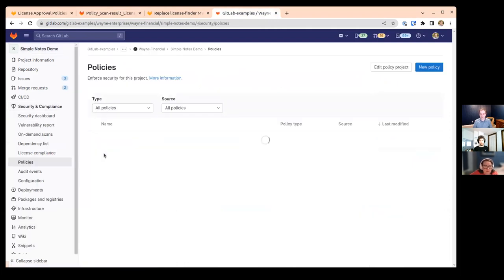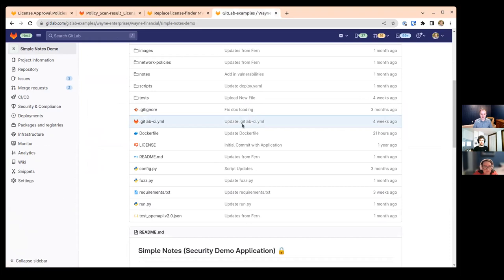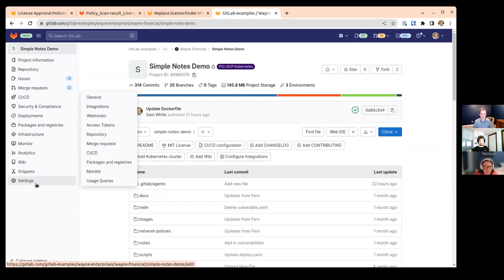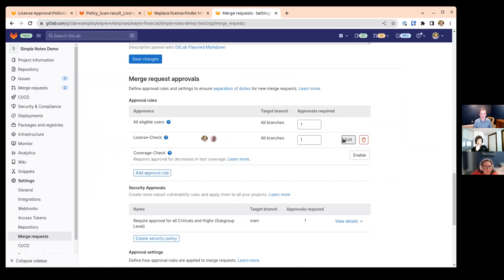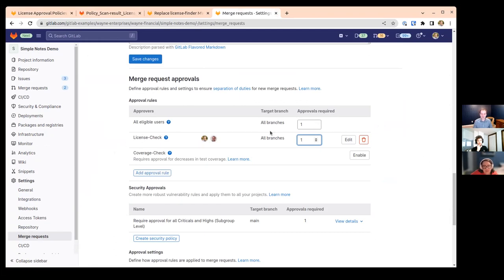I can show you the workflow for our security policies today — it's going to be very similar. We have this license check functionality today under settings and merge requests. One of the challenges is that maintainers can go in and edit it, delete it, or toggle the approval count down to zero, merge their request, then toggle it back up to one after. There are a lot of challenges with the current approach. We plan to deprecate this license check functionality in 15.9.